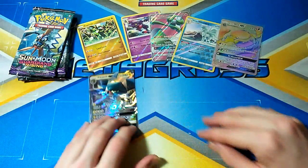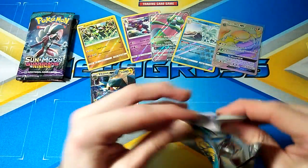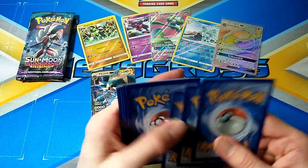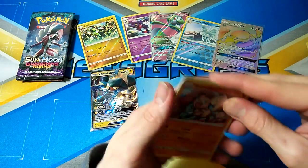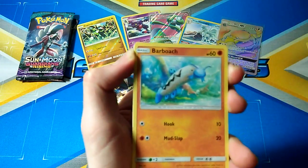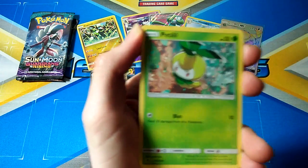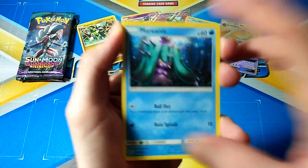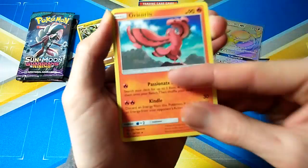Vikavolt GX — pulled many of them, still no Drampa surprisingly. Next pack is Rockruff, Barboach, Lowen, Geodude, Fletchling, Pedaloo, Fairy Energy, Whimsicott, Mournin, Hala, Nosepass, and Oricorio.